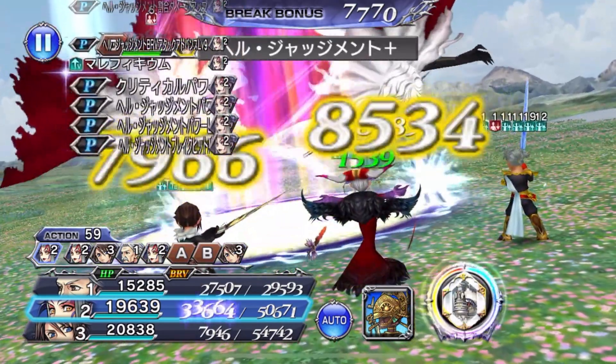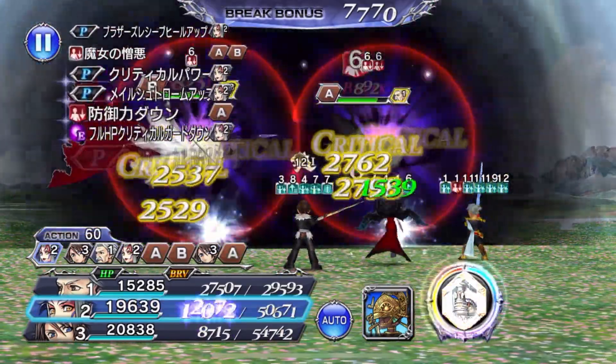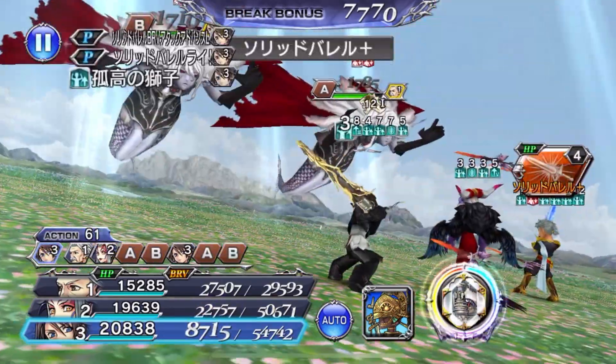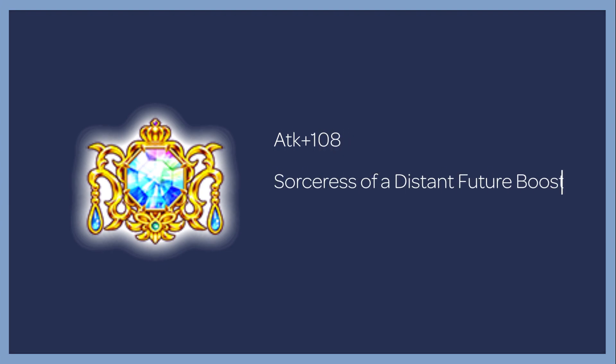Now for investment: if you are investing in Ultimecia, she wants her EX+ at 3-3. Being able to use a skill for free is very powerful, especially in longer fights — she definitely deserves all three ingots. Her bonus sphere is a Type-E bonus sphere: when HP is at max and a critical hit occurs, it inflicts a 30% defense down debuff for six turns. For artifacts, she wants Attack 108, her C-50 Sorceress of a Distant Future Boost which raises initial brave and max brave by 5% while Maleficium is active, and Max Brave 330.